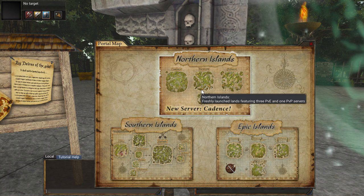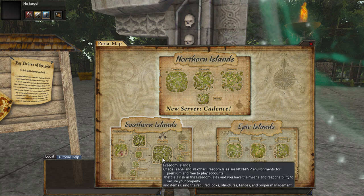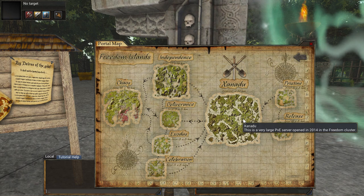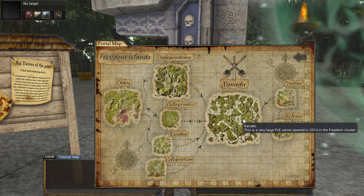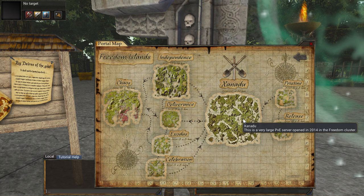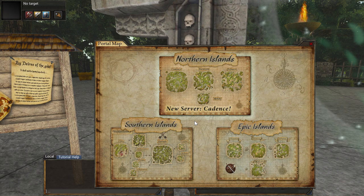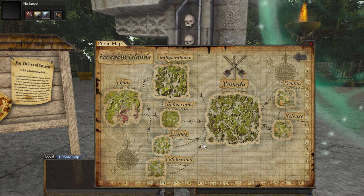Does it seem like these are backwards? Like the pre-existing islands perhaps should have been the northern islands? The reason I say that is because of Xanadu. Xanadu is known for its tall mountains, and what do we think of in terms of highlands? The north, at least I do. It would have been better if the new cluster were south and the pre-existing was north. I always just naturally think of Xanadu as being in the north. Anyway, we're going to go with Xanadu.